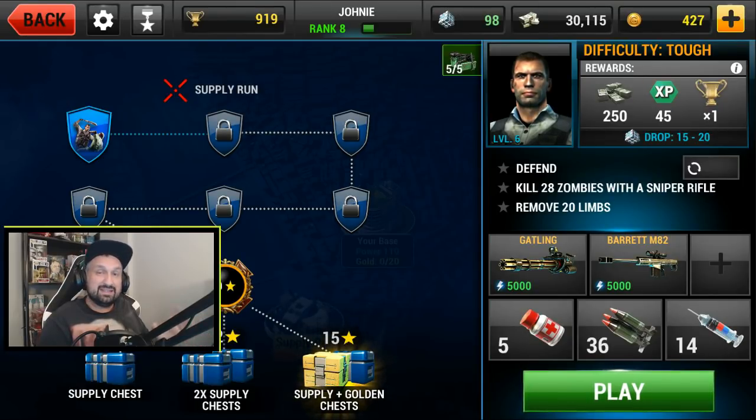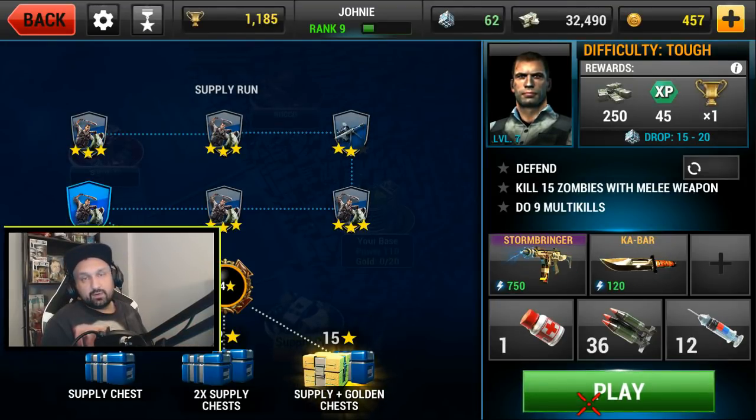If you get 15 stars out of 18 max you get the golden chest and the supply, but if you get 12 you get two supplies, and if you only get 8 you get a supply chest — you need at least eight. I'll just do my supply run and see what I get. I need one more star — next mission is kill 15 zombies with a melee weapon and do nine multi-kills, which shouldn't be a problem.